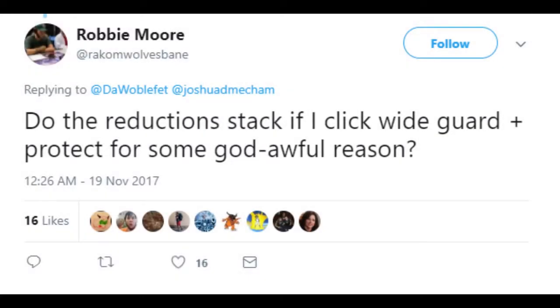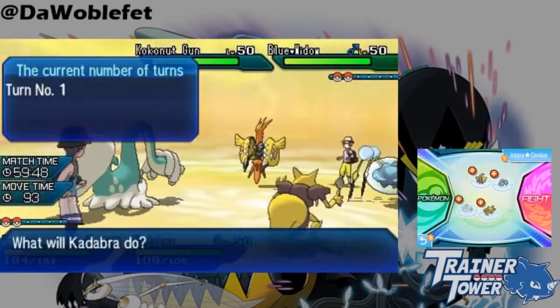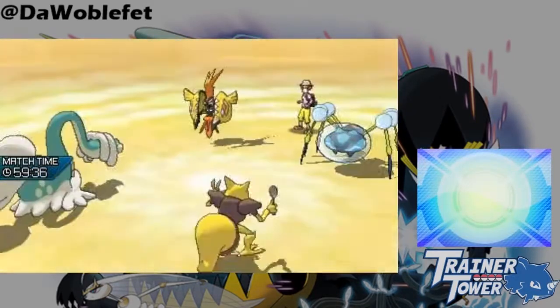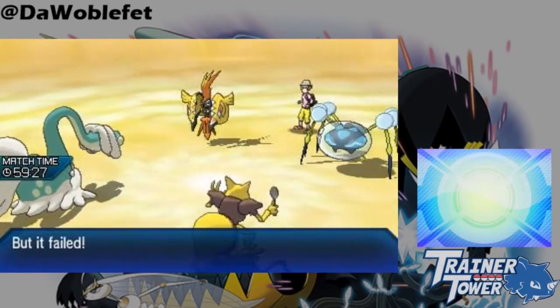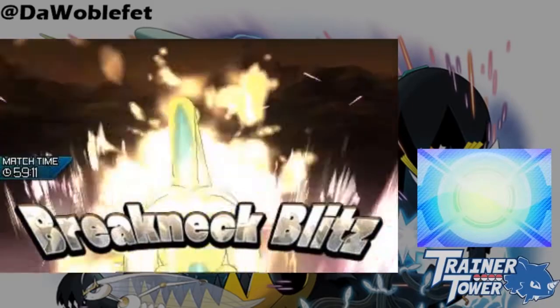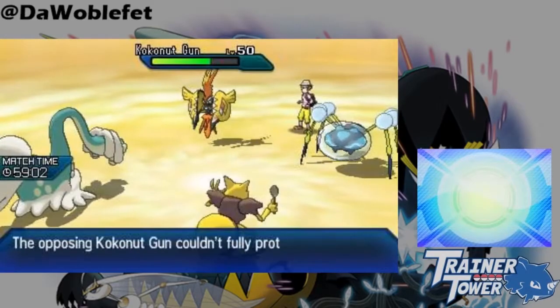Robby Moore asks, do the reductions stack if I click Wide Guard and Protect? First of all, if this did work, it wouldn't always be a terrible play. For example, you could Wide Guard with a partner and Protect with Nihilego to survive Landorus-T's Z Earthquake through Protect, which normally one-shots Nihilego. However, the Protected Z-move modifiers do not stack. Z-moves only break Protect once. You can see a similar effect in Sun and Moon if you try to Mat Block and Protect on a Z-move. As you can see, Tapu Koko took comparable damage from Protected and Wide Guarded Z Hyper Beam as just Wide Guarded Z Hyper Beam from before.